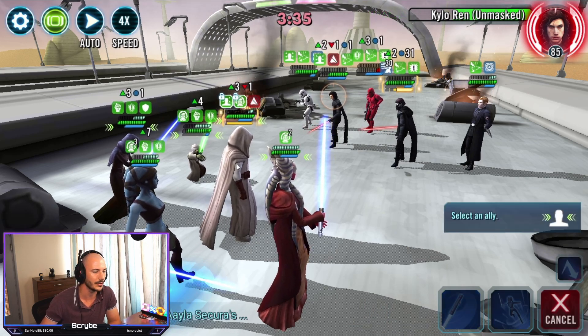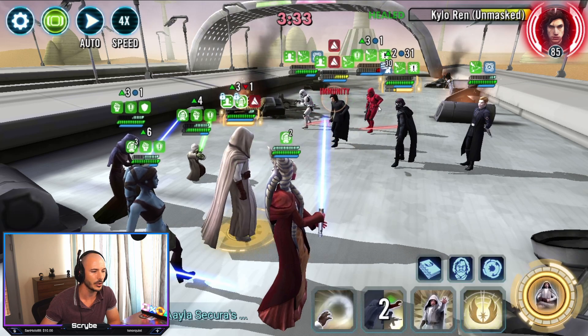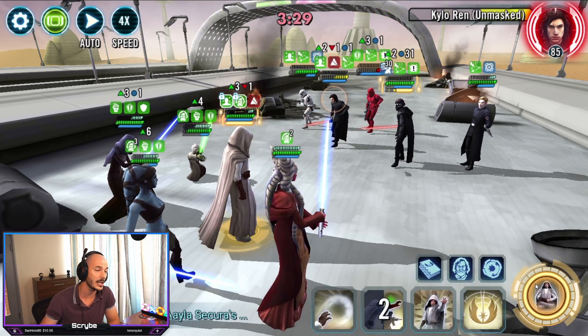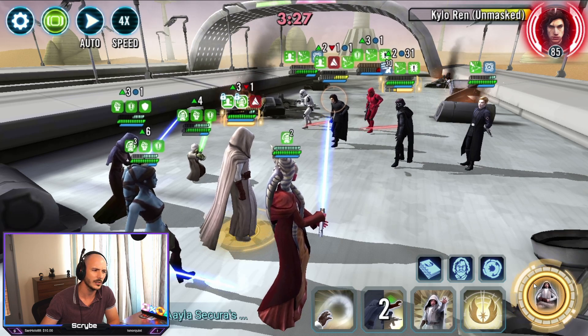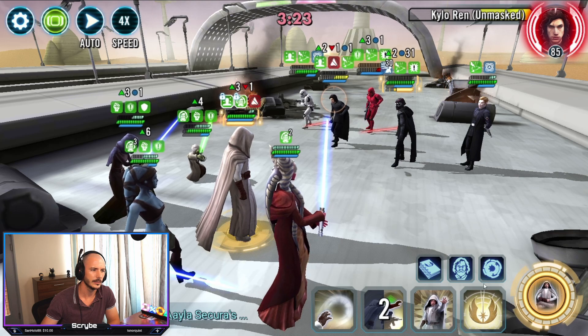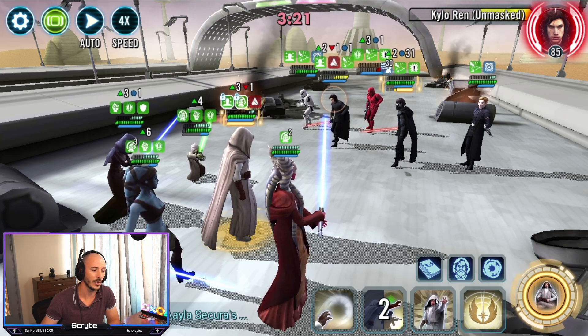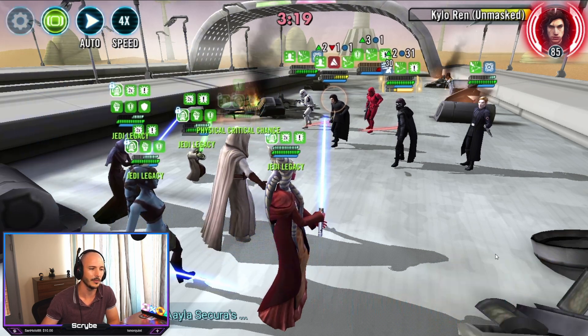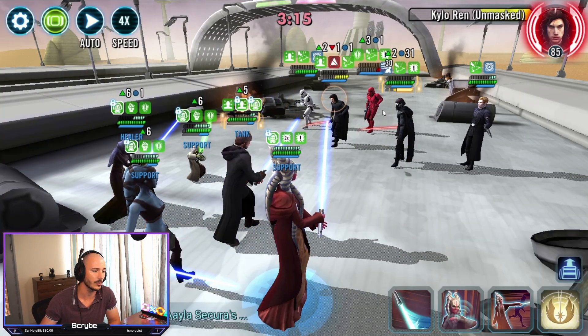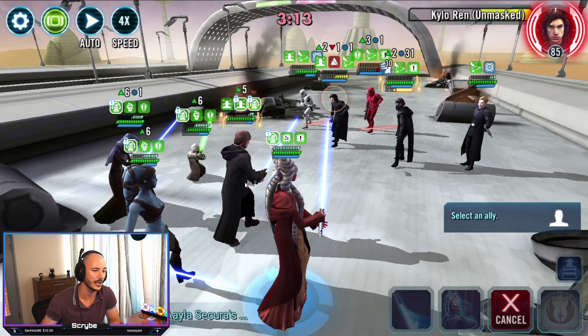His Sith Trooper right now is looking in pretty bad shape. So I'm just trying to recover a little bit of extra protection on our JML. I think I actually go for the efflux here — do I go for the efflux or do I actually ult? I went for the ult. I can ignore the taunts now, so I should be able to go ahead and go for that Sith Trooper. But for some reason, I'm still focusing on Kylo Ren. Get rid of that Sith Trooper. Heal up our JML.